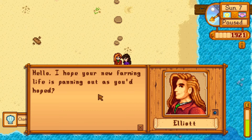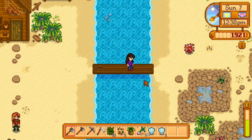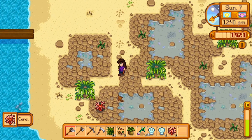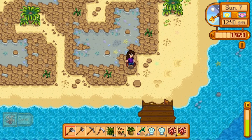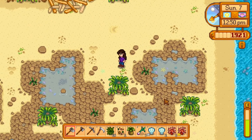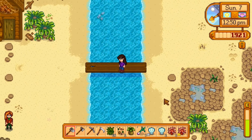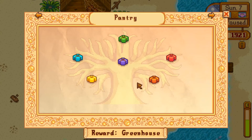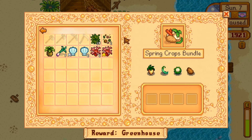Let's talk with this guy. That's awesome — let's go and get those. This is good money right here. So it's not too bad, actually — we are doing pretty nicely. I think we did unlock the community center a little while back and we can actually start fulfilling these bundles. So we can start bringing some crops.